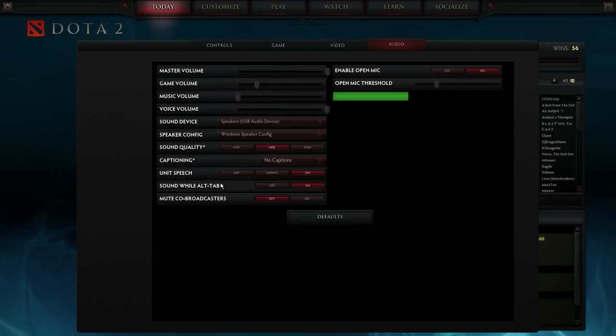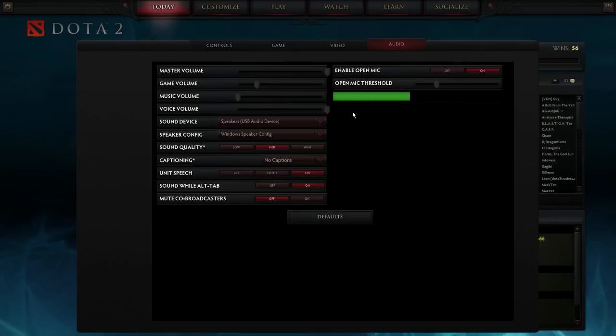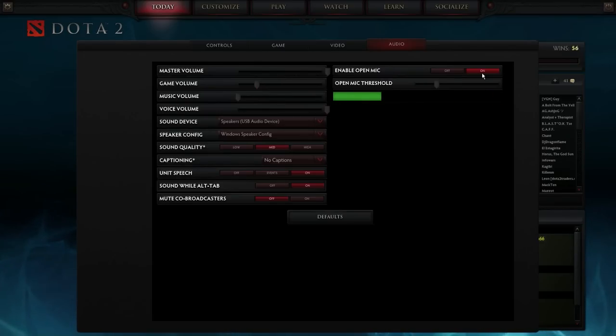All of this below is personal preference, but voice volume you want up to the absolute maximum. You probably want open mic enabled as well — what open mic enabled does is it automatically records your voice while you're speaking, so you don't have to press a button.